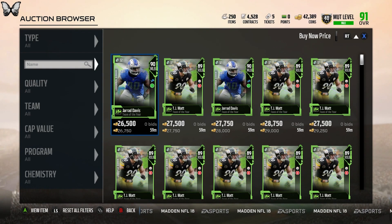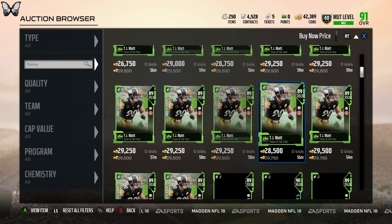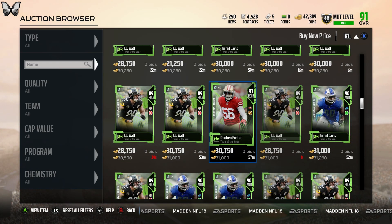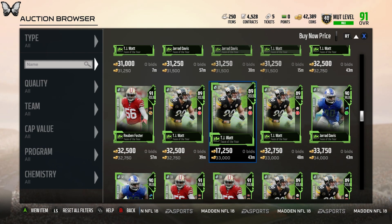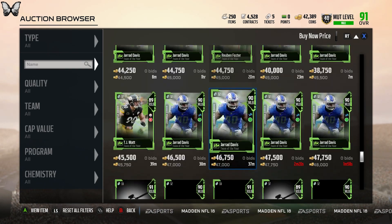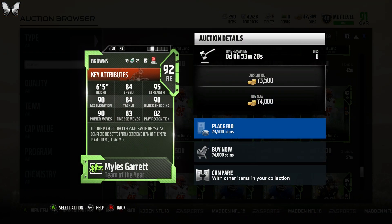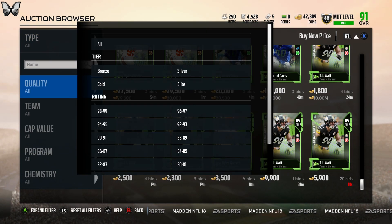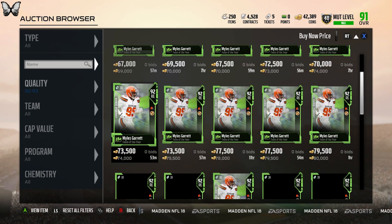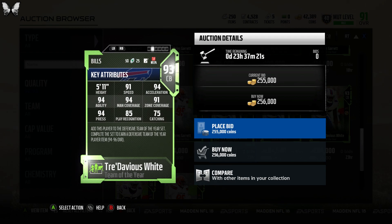So these are the 89-90 overall cards — you have Jarrad Davis and TJ Watt. Watt looks pretty decent: 84 speed, 86 block shed, 91 finesse move. There's also Reuben Foster — 85 speed, 88 block shedding. There's a Miles Garrett at right end, 92 overall, 84 speed, 90 block shed, 90 power move — not too bad. And there's Tre'Davious White at 250K — 91 speed, 94 man, 91 zone, 94 press — pretty decent card.